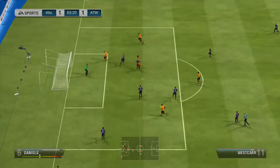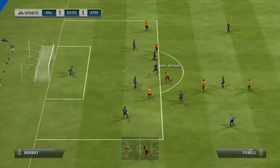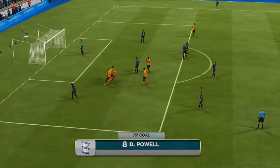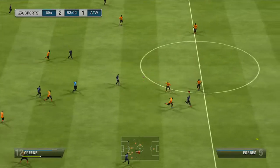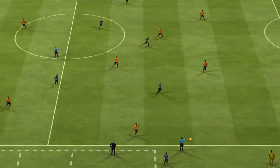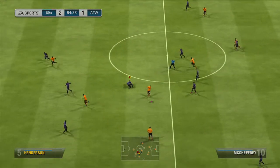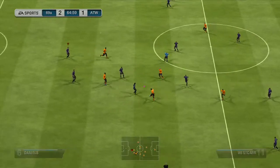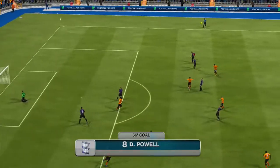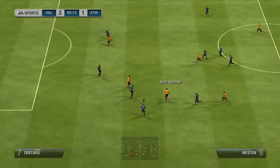Weston, his left mid, crosses it in — I thought it was going to be a clear out but he does a skill move, passes it to Powell, and Powell gets a lovely finish to make it 2-1. We put it into Green and he paces down, but the defenders have so much pace — he's playing a 3-5-2 with defenders like Osborne, Terrell Forbes with 78 pace, and Pierce or someone with 78 pace. Powell then gets a lovely finish to make it 3-1 in around the 60th minute.